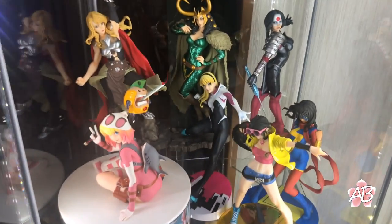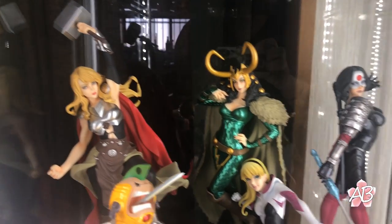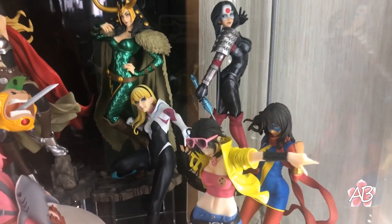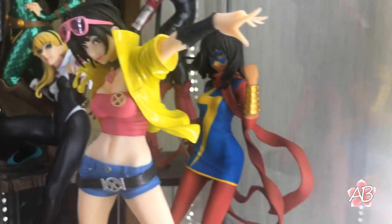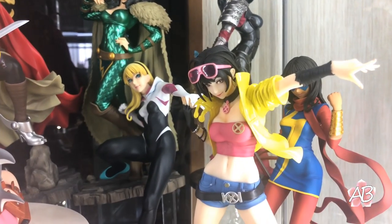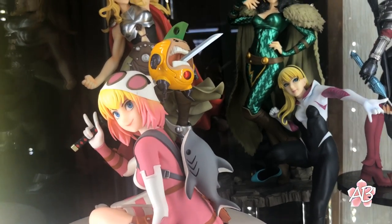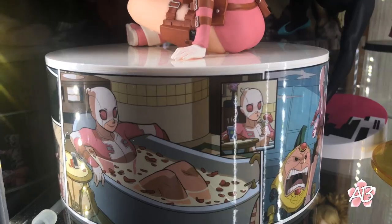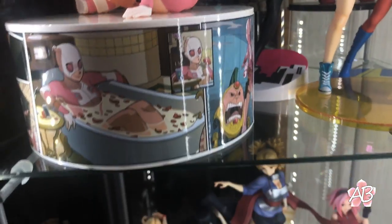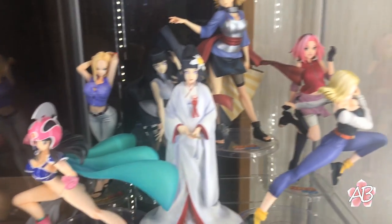Over here is some Bishoujo Kotobukiya Marvel characters. There's Thorn, Loki, Katana, Spider-Gwen, Jubilee, Kamala Khan, and Captain Marvel. And this one I think is by Amakuni — it's Gwen Pool. Pretty cool. Her base is cool but it's massive, takes up a lot of space.